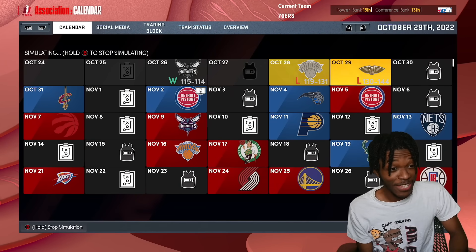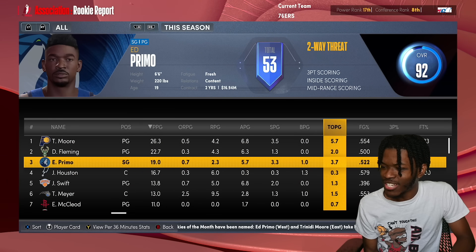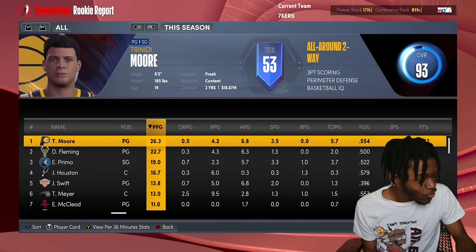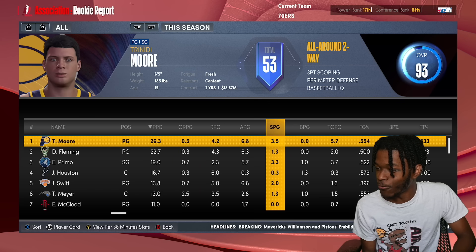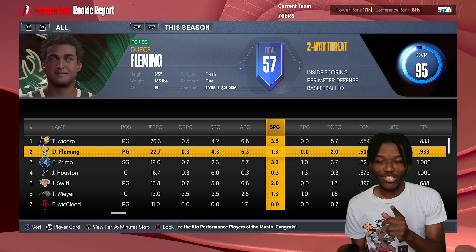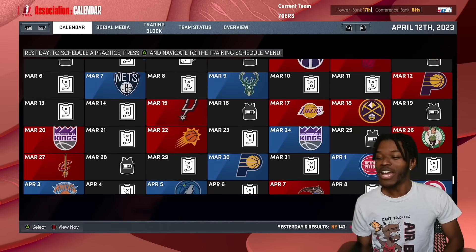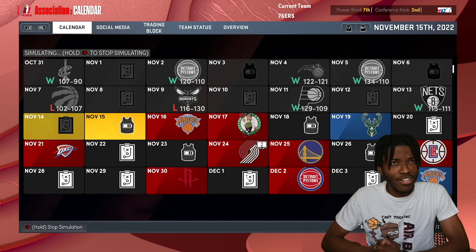Curious to see who wins rookie of the year — that'll tell us who is the best. First week of the season rookie report: Primo's averaging 19 points, while Trinity is at 26 over there. Trinity has Steph Curry and Tyrese Maxey's offense with Kyle Lowry's playmaking, and he's winning on every front through the first week. He's also got three and a half steals from Kawhi Leonard's defense. Deuce has Jose Alvarado, giving about one steal per game versus the three-plus from Kawhi.